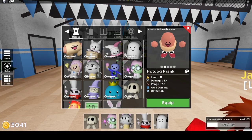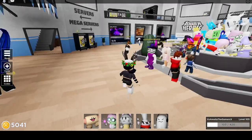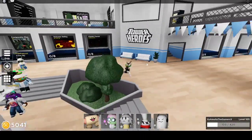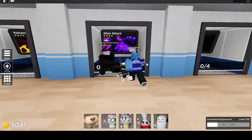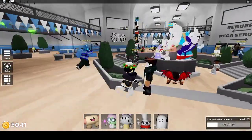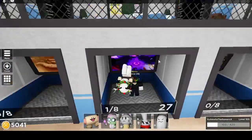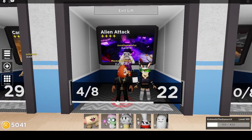Let's equip Frank. I'm not sure which one I want to replace, so let's do Fracture — alright, Fracture bye bye. Let's go into the new alien attack map. Oh, it changed on me — that's stupid. Where is the alien attack map? Oh, there's one here, let's hop into that.